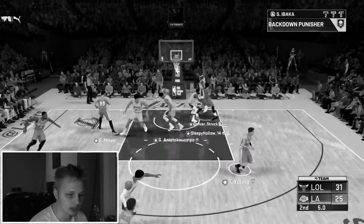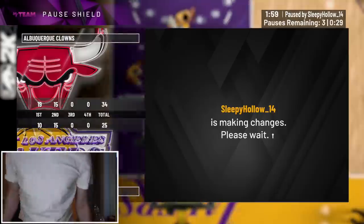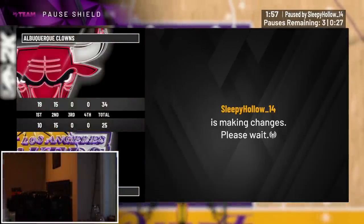Easy pickings. Easy pickings. Back out easy. That boy Trey's a dog. You can't guard that boy Trey. I'm not gonna sit here and say this Trey Young is 100% you should buy it, but damn is he nice.